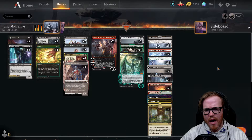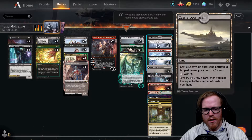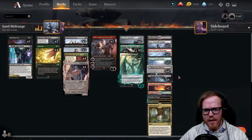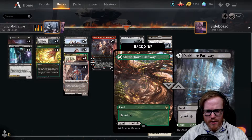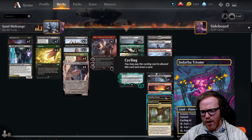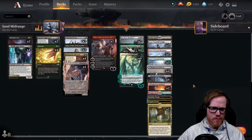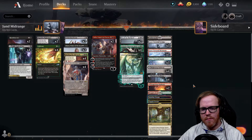Now the mana base: we have one Castle Locthwain for additional draw in the later game. We have Snowcovered Swamp, Snowcovered Mountain, three copies of Snowcovered Forest, four pathways of black/green, two of green/red, one temple for the scry, one Triome, another Triome, and some Fabled Passages to filter out the mana depending on where we need it. Overall, let's dive into some games and see how we do. We're going to play in the play queue since my rank is way down, and I'll grind it out over the next couple of weeks.